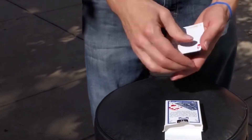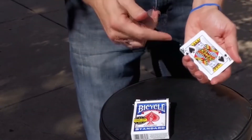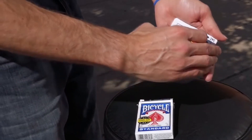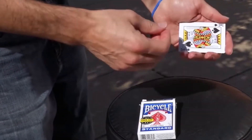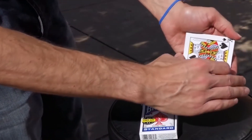You take the ace and isolate it inside the box, which is placed in full view. Then you say you can make a switch with one of the kings — maybe the king of diamonds, or one of the black kings like the king of clubs or the king of spades. How about this: I'm going to switch all the kings for that ace.